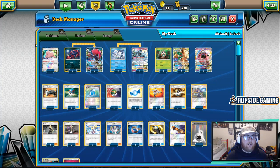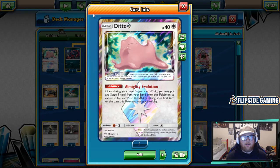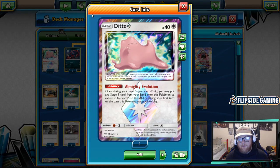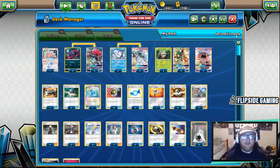We're starting out with Ditto Prism Star, one of the best if not the best card out of Lost Thunder. It can evolve into any Stage 1, so it's basically your fourth Zorua, Ralts, and Vulpix.